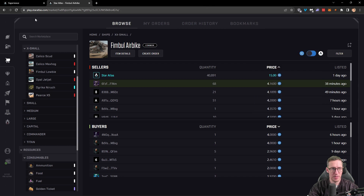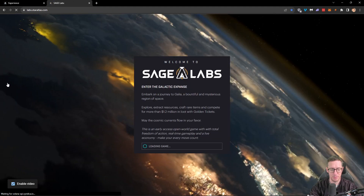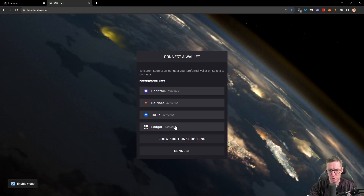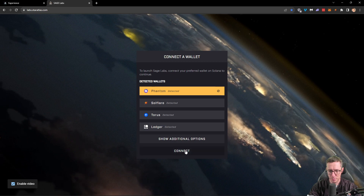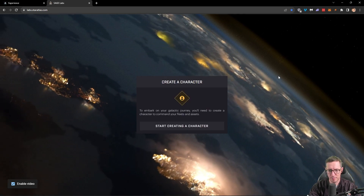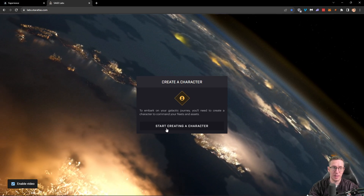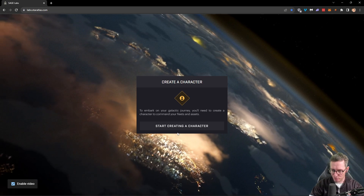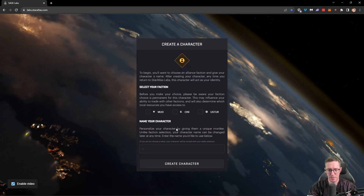Now what we need to do is come across to where we're going to play. We're going to play in Sage Labs, so come across to Sage Labs and load the game. We need to choose our wallet — the Phantom wallet — and connect to the game. The first thing we're going to have to do as we log into labs.startatlas.com is create ourselves a character.